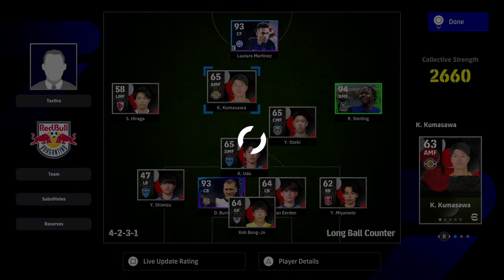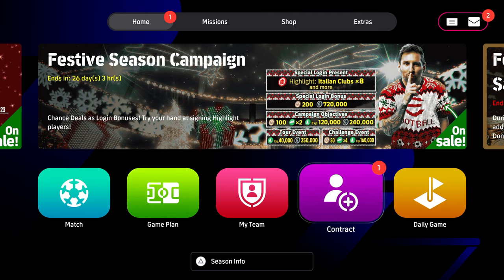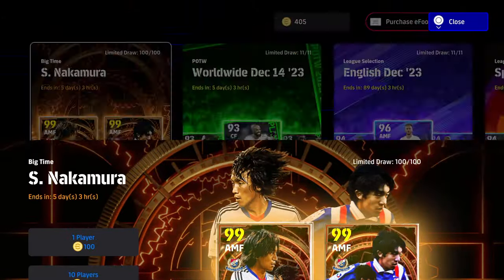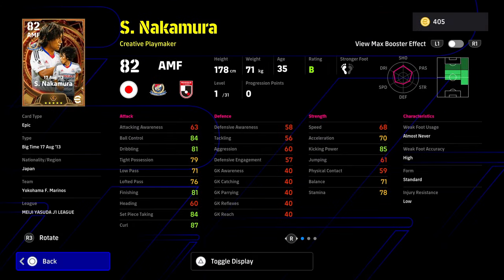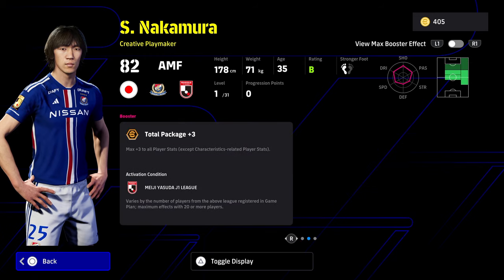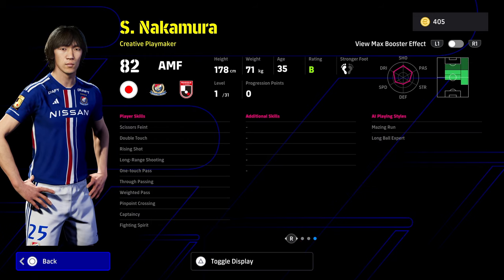And to be honest with you lads, unless you're going to do that, I do feel like this Nakamura pack is just not worth it. Yes, he does have absolutely incredible stats across the board with the plus 5, and it's probably one of the most unique cards that they've ever released. But in saying that, even though he's got a B rating in standard form, this card is good. The other card is better in my opinion, which we'll get to in a second. And he does have brilliant player skills as well.